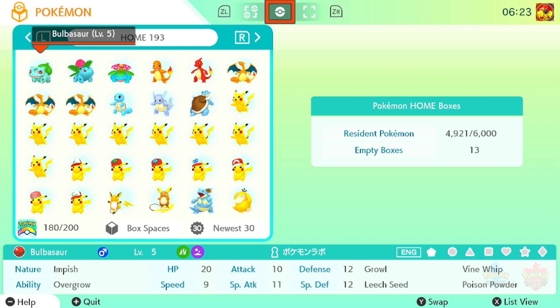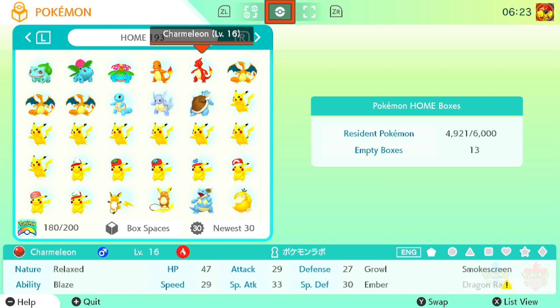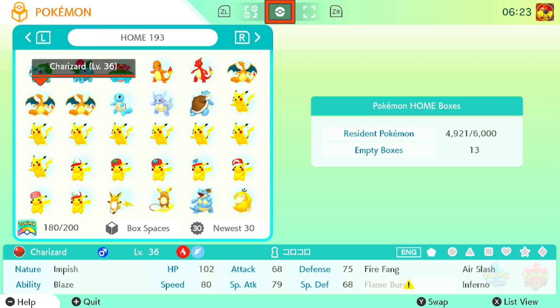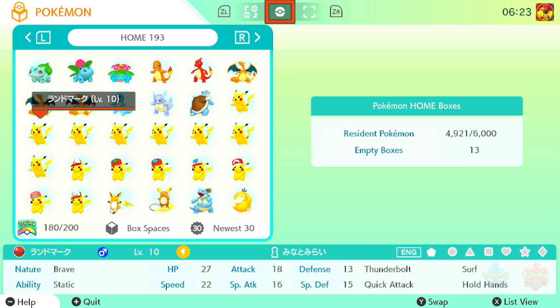Alright, so let's go through this really quickly. I don't want this to be a very long video. So, we have Cherish Ball Bulbasaur, which I made copies of. Cherish Ball Charmander, Charmeleon, Charizard — we actually have three different Event Charizards, that's why there's three of them. And then the Squirtle Line. We have a ton of Pikachus here. Some of them have the rare move Holding Hands, some of them have Celebrate, some of them have Surf.